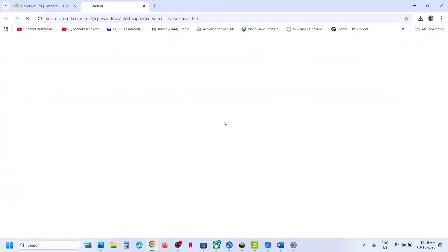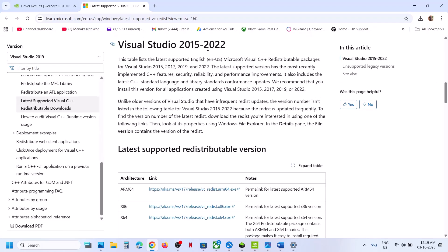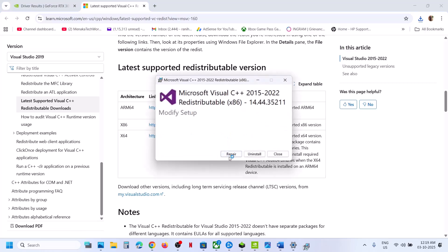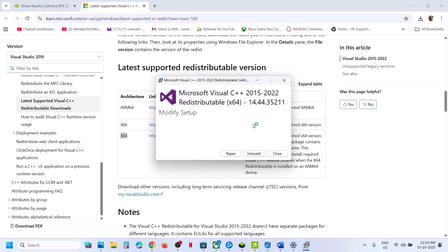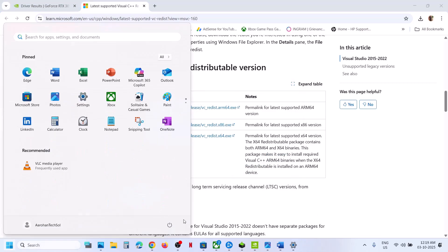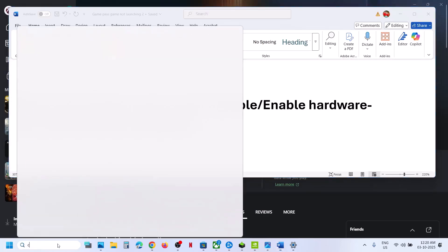Still not working? Install the Visual C++ files. Open the provided link in a browser — it takes you to the Microsoft website. Download the Visual Studio 2015–2022 Redistributable — both x86 and x64 files. Run each file: if you see a Repair option click Repair; if you see Install click Install. Once both are installed, restart your computer, then check.